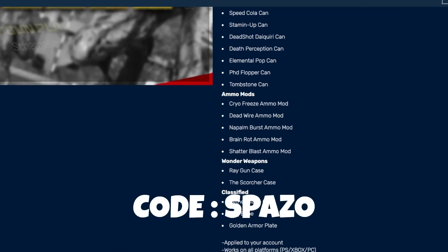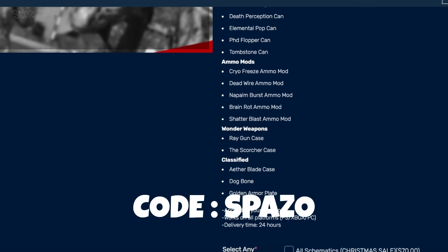You guys can use code SPAZO to save up to $100 off on your order. So we are in the Dark Aether and we're going to do a no-gun run for the schematics. We are in Elder, so this is quite the challenge. You can come in here and do the Outlast and the Extractors without a gun, no problem at all. The only hard one is the Escort — I'm going to try to show you guys that it's possible with no guns. We could fail it, but I'm going to try.